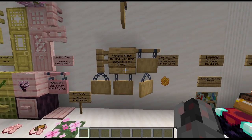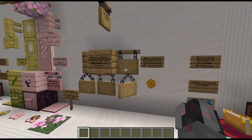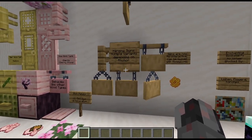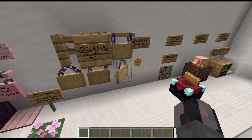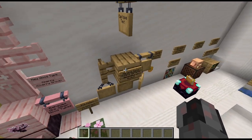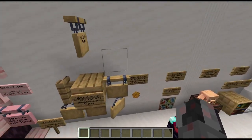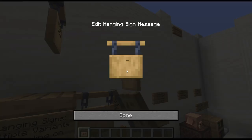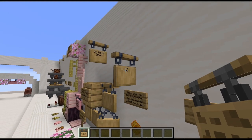Somewhat connected to the new wood types, we now have a new type of wooden sign: the so-called hanging sign. This comes in different variations depending on how it is connected to its surroundings. If it's on the side of a full block you have a bar on top; if it's on the bottom of a full block it's connected directly; if it's below something that is not a full block it has a triangular chain, and it can be put at different angles. The interesting part is that while the width of the text is smaller than for a normal sign, it can actually have text on both sides.